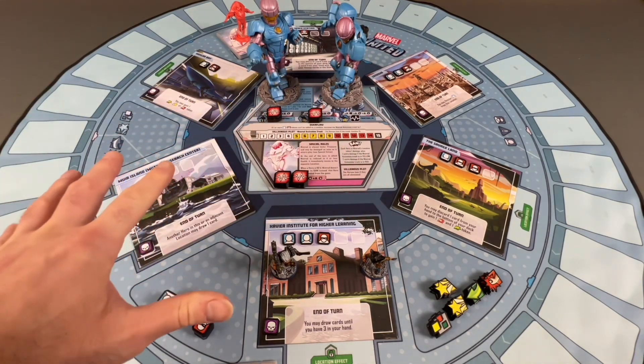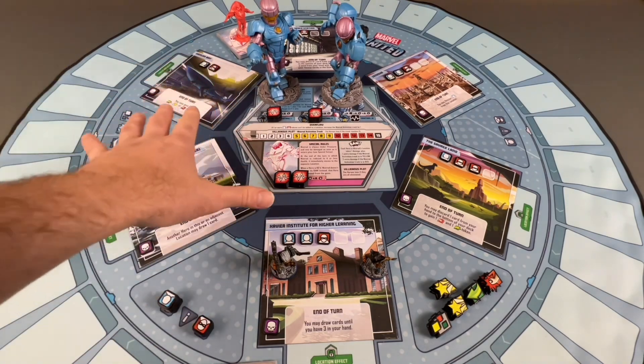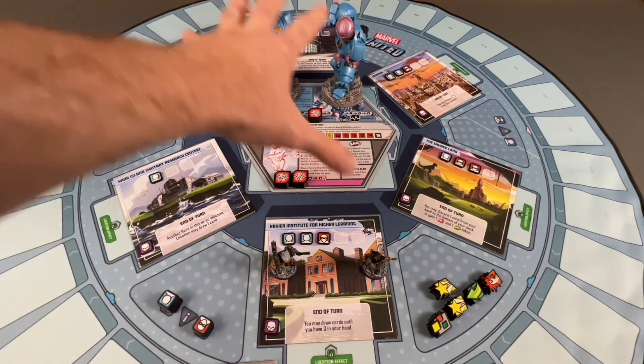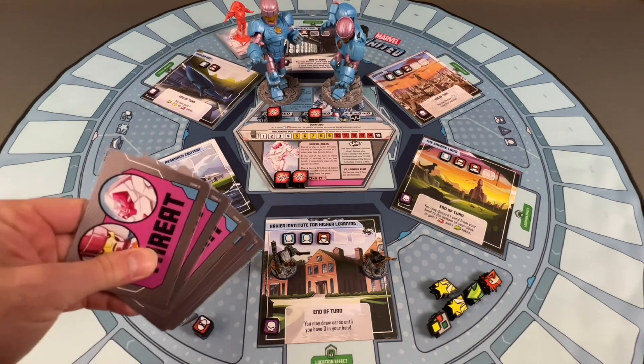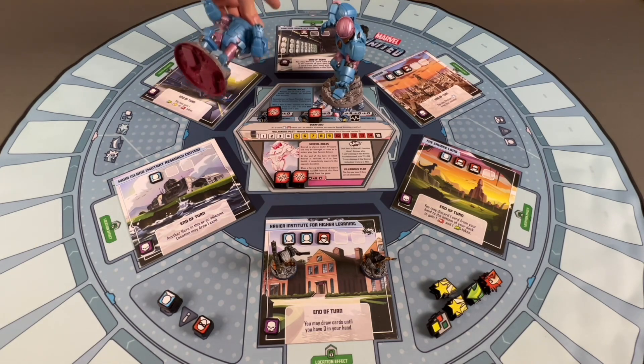There are a few rules we're going to quickly go over, and then we're going to start playing. The setup I've already done. You will notice that the cards are turned a little bit — normally they face this direction, but for filming purposes we wanted to make sure you could read them. The only thing we haven't done is put on our threat cards. We'll place our Sentinels up here at the Sentinel Space Station.